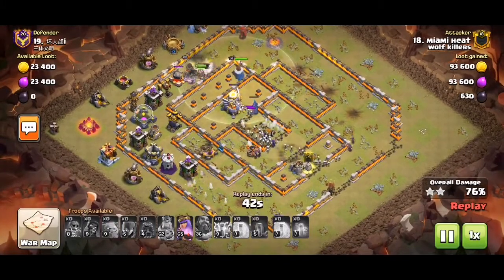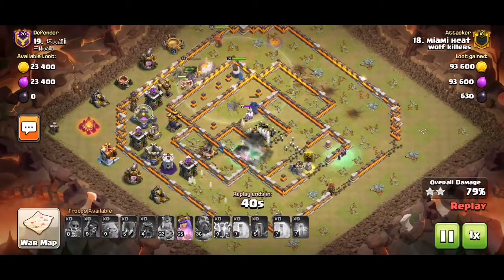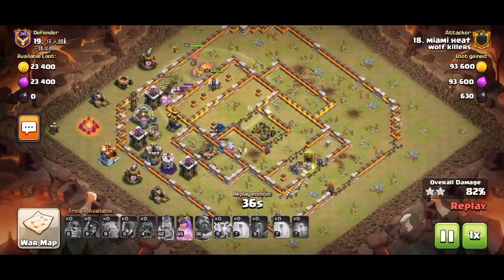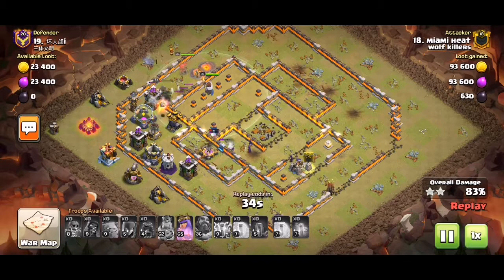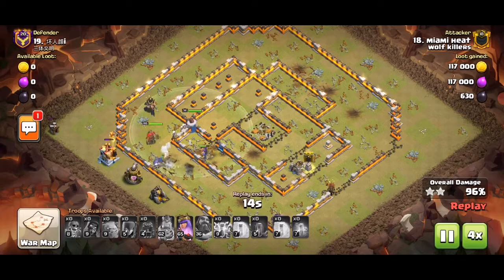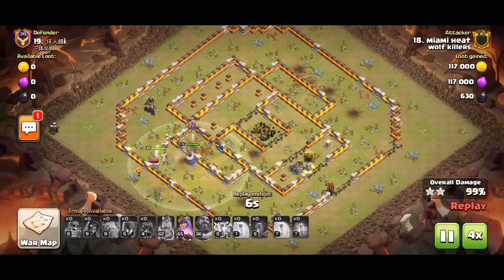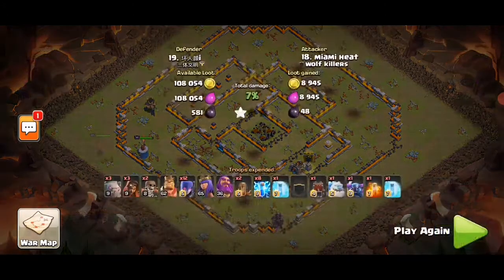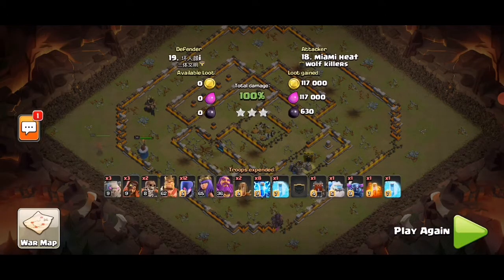So now everything's on the top flank, where the King and the Queen are, because the bottom flank died out, so we're just hoping the top flank stays alive. Luckily, the base is under-leveled a bit, and not only is it under-leveled, but being a ring base it's very open and you don't have to bust through many walls.